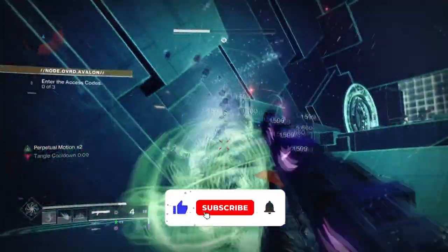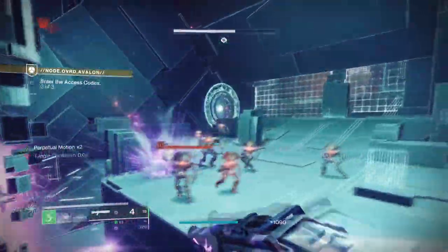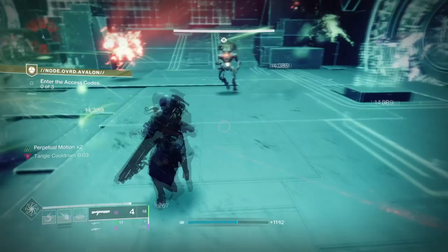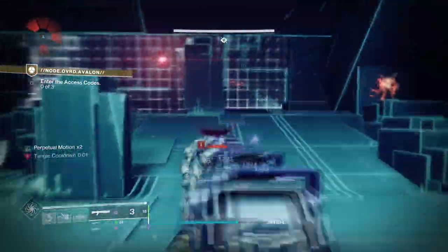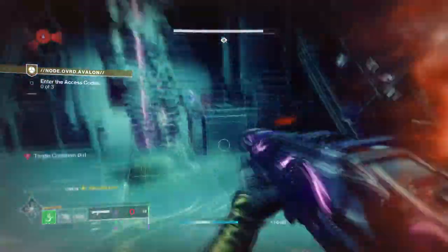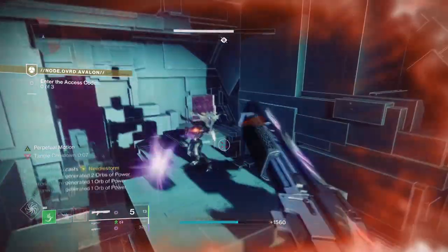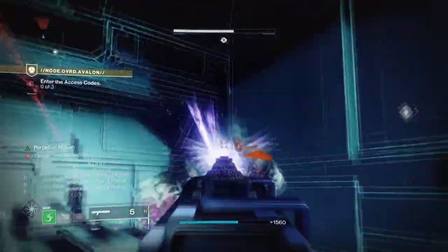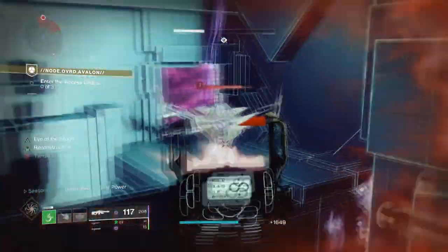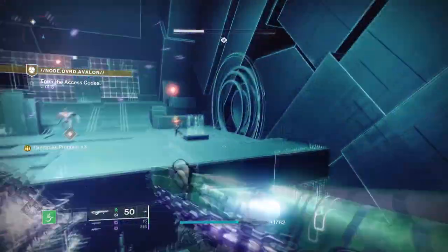Warlock Strand Supers have got to be one of the most simplest and strongest supers to use with how much damage it can inflict. Not only does the super track really well, but the damage has two phases to it — with the first hit detonating on the target and then breaking into Threadlings right after for even more damage. Considering how strong Threadlings are and how Bungie designed them, I thought why not build into the super so we can overall dominate areas with a little bit more ease.